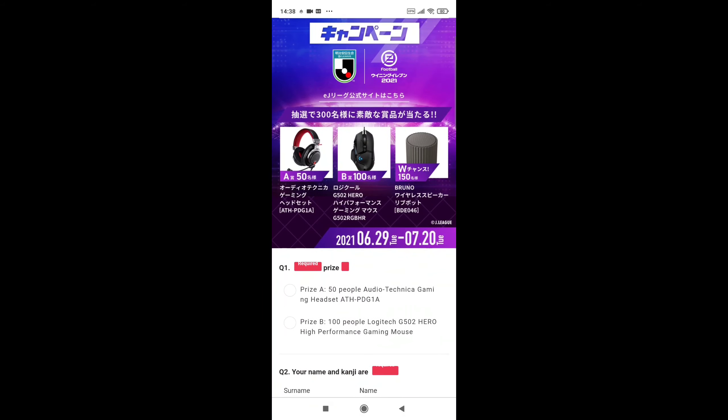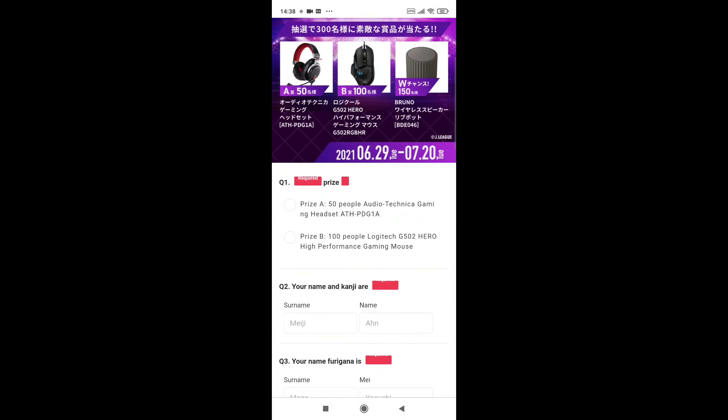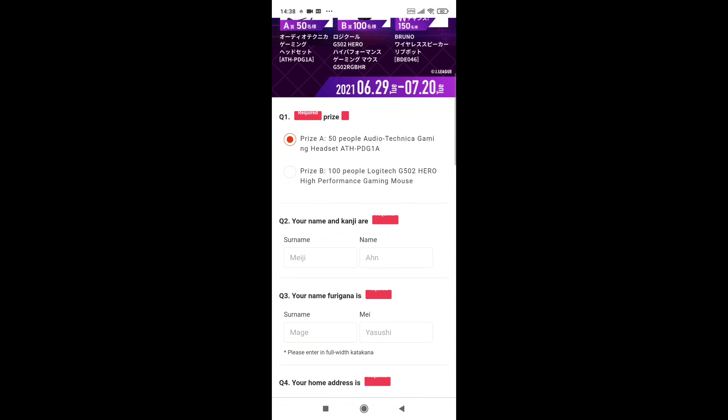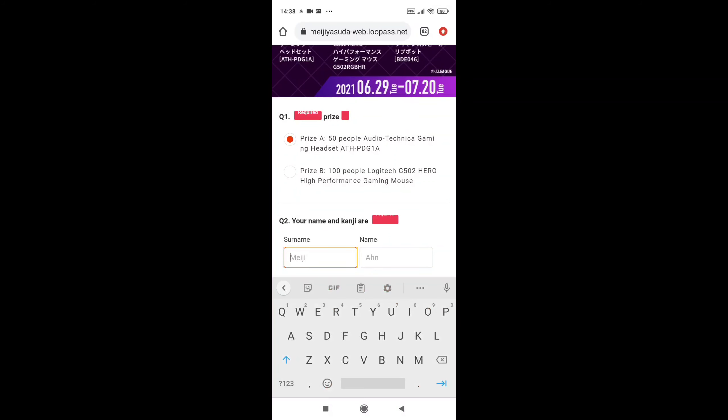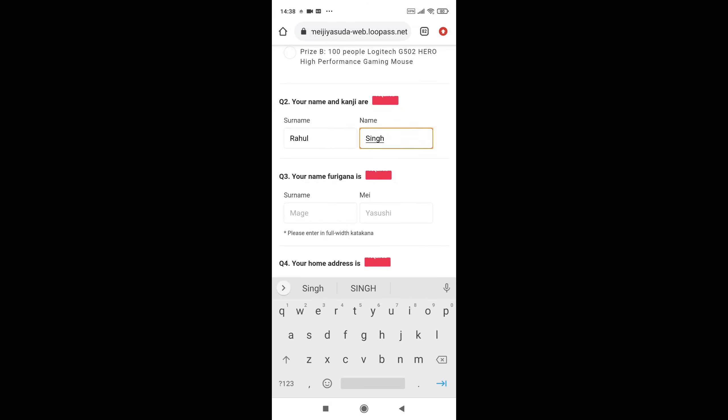There are many questions here, so just watch very carefully. The first question — you need to select the first option. The second option is surname. My name is Rahul, so I am typing Rahul, and my surname is Singh, so I am typing Singh. Now it is showing that you have to select your Japanese name.